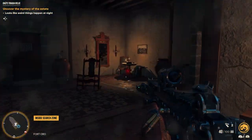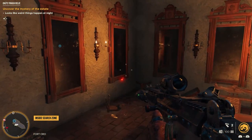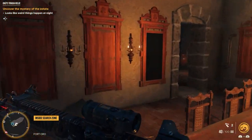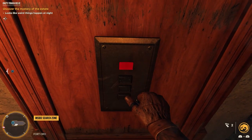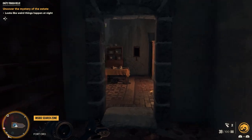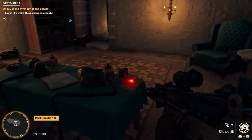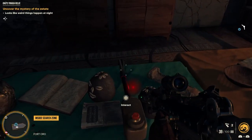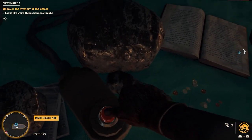The door will be open — head inside. There's only one room currently open. Run by all the mirrors and only one of them will not break, which will obviously leave you with one to break. Break it, hit the switch — that will open up a door across the hall. Through there you have three switches and a bunch of TVs. Hit the center switch first. You can read the note if you care. Center switch first, then left, then lastly the right switch.